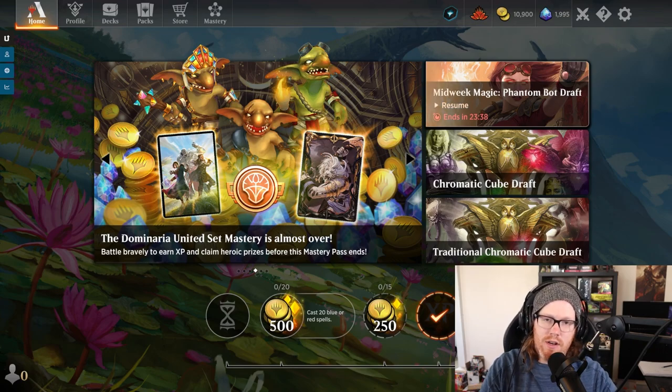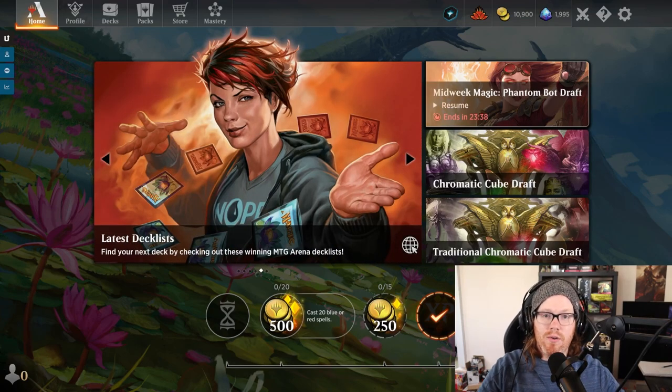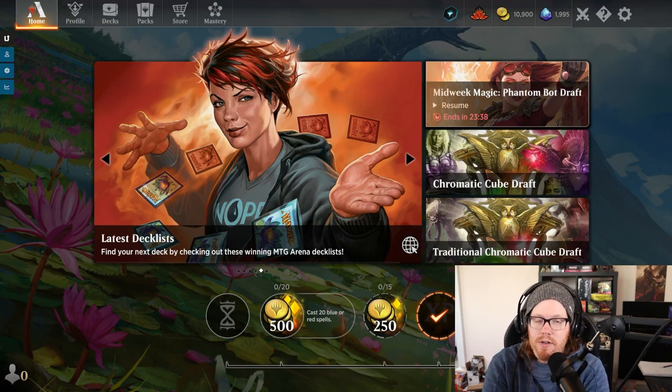Mid-range is a very interesting archetype in the sense that we are a little bit on the aggro side but we also have aspects in our deck that help kind of control the game. There are also strategies within the deck outside of just attacking your opponent's face to keep control of the battlefield in your favor. There are options in mono-color decks, two-color decks, three-color decks, and five-color decks.